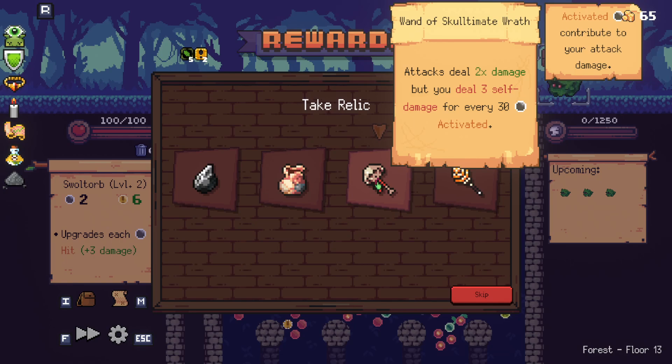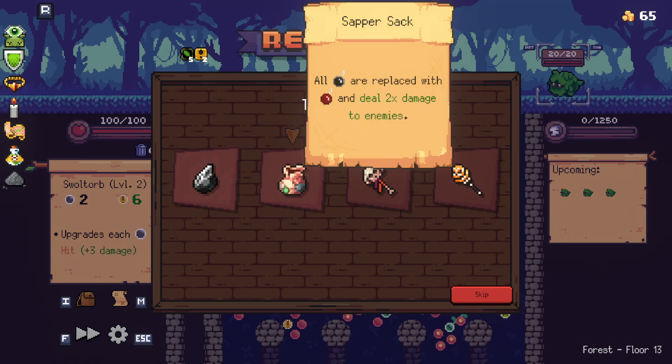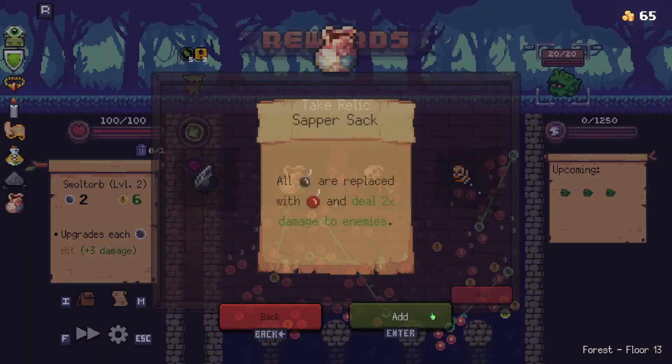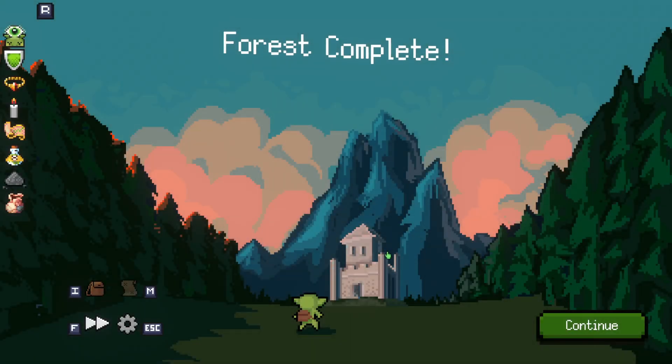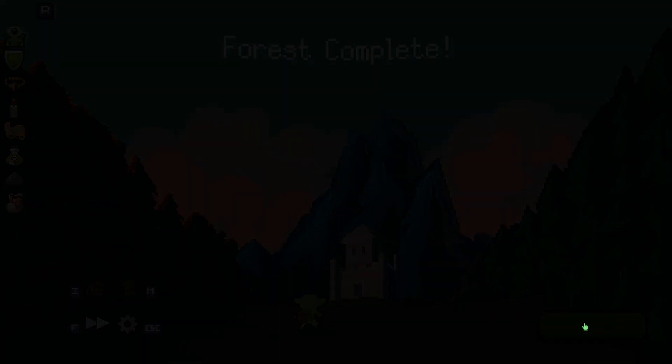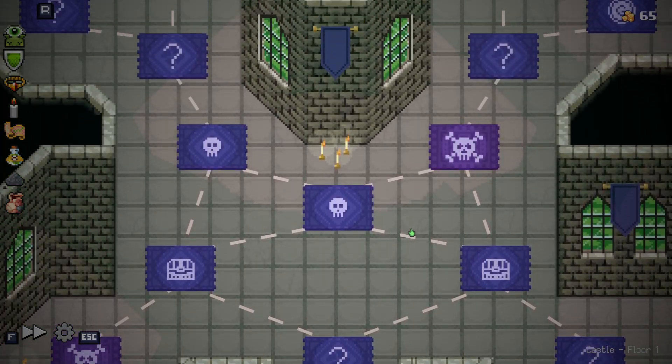Attacks deal two times damage, but you deal three self damage for every 30 activated. Battles start with two and a half times as many coin balls, but all purchases — we're gonna do it. Look how happy he is. The forest has been complete! And into the castle we go.